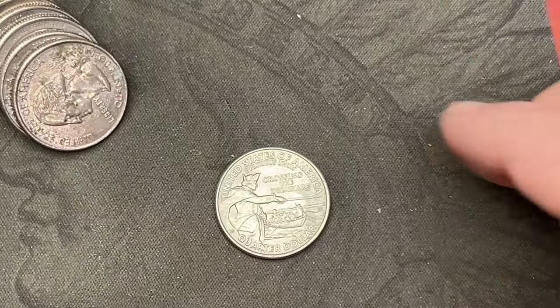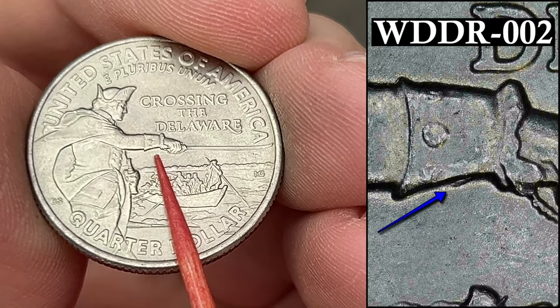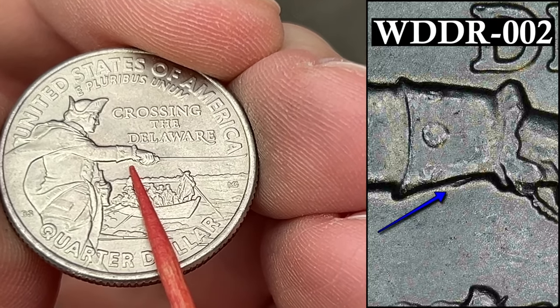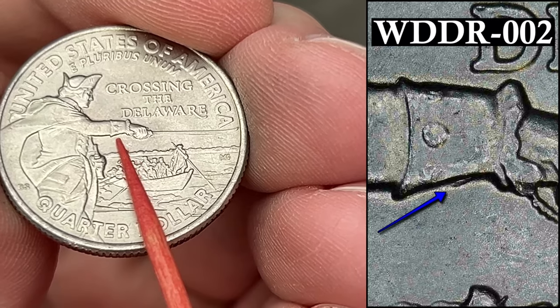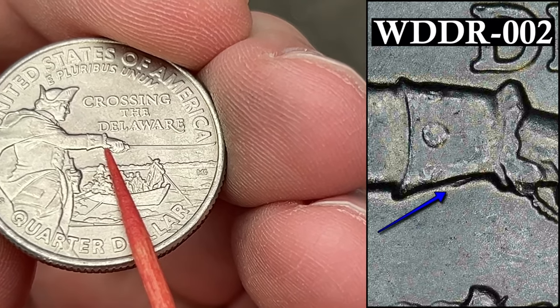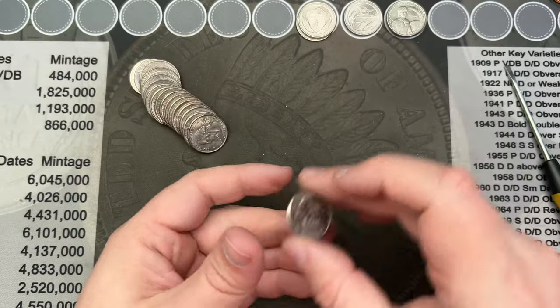Roll number 10 and we have a 2021. This one is another double die under the arm here — a different one than the one we found earlier. This one is a little bit smaller, a little bit more towards the wrist and less down the arm. But still a pretty cool find.